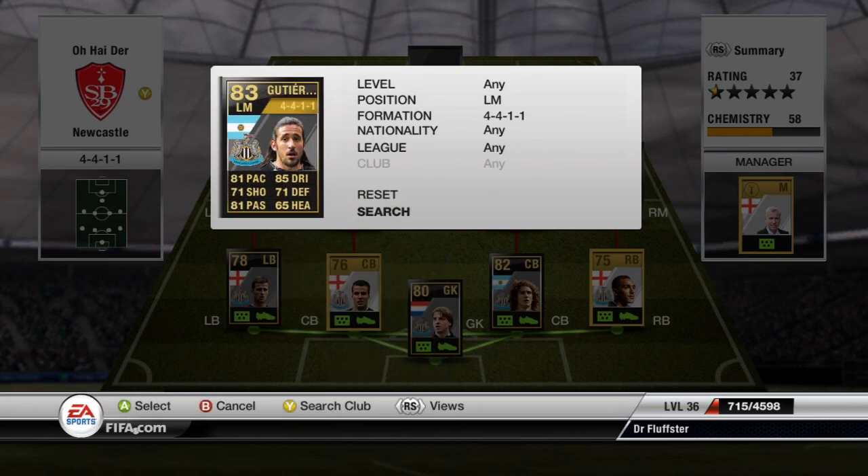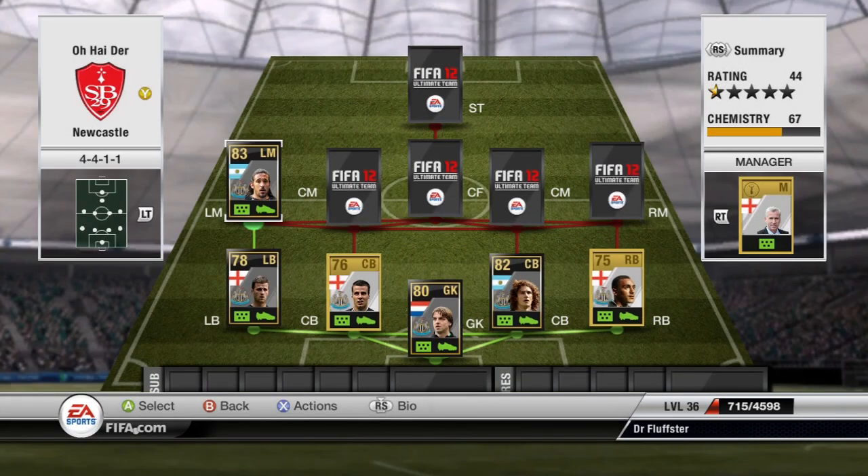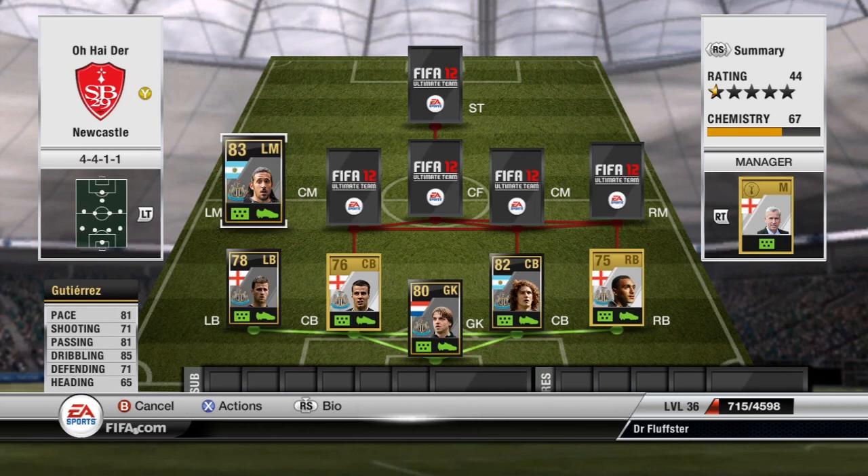Left mid, InForm Gutierrez. Sometimes his 81 pace I feel is a lie — I don't feel like he's got 81 pace, I think he's got something like 77. He's probably got the same amount of pace as Steven Taylor which is 63. He doesn't feel fast for an 81 pace player.